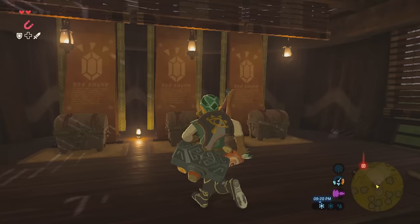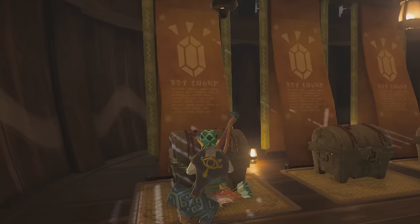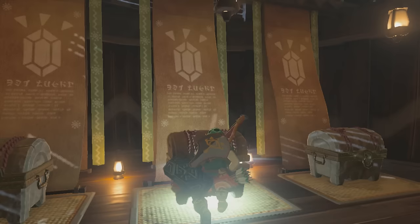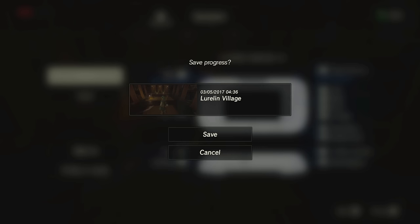Well, not to worry — there is a little trick to earn rupees fast in the game. There's actually a gambling game in Breath of the Wild in Lua Lynn village where you have a one-out-of-three chance of winning. The grand prize is the gold rupee, which is worth 300 rupees. If you select 100 rupees to play with, the other two chests are just one rupee each.